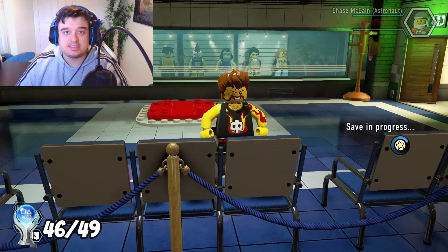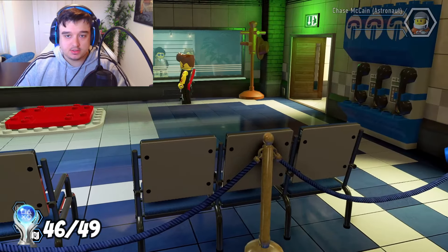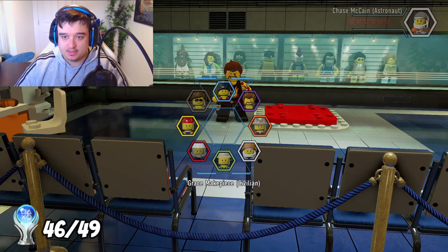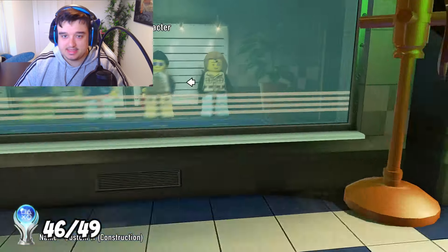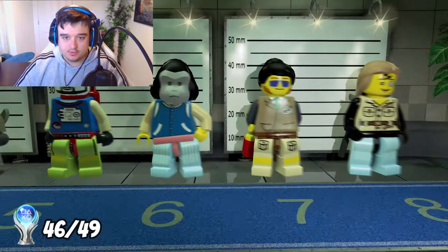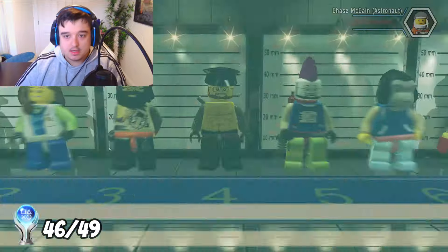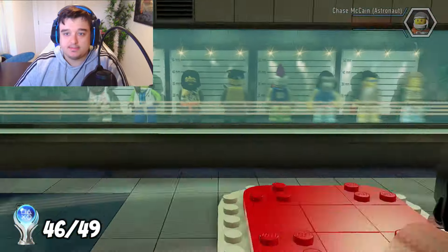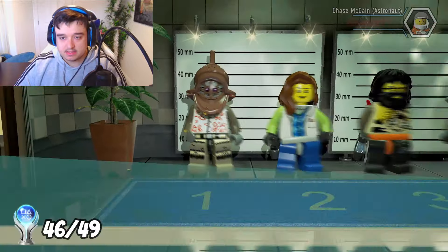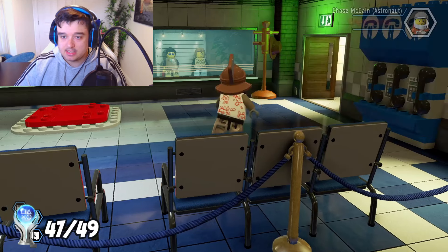It turns out I was missing a miscellaneous trophy that wasn't on the PSN Profiles trophy guide. What you need to do is use disguises on all eight of your character slots. I went through each one and hit triangle to use it, adding it into my character slots. Once I had all eight on, the trophy popped — Building Model Citizens, play with eight disguise slots customized at the same time. After that, I just needed to buy the last couple of characters and we'd have the platinum.